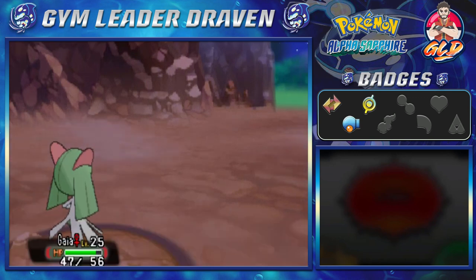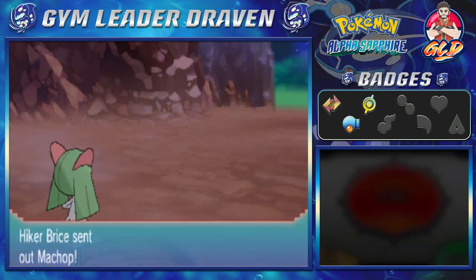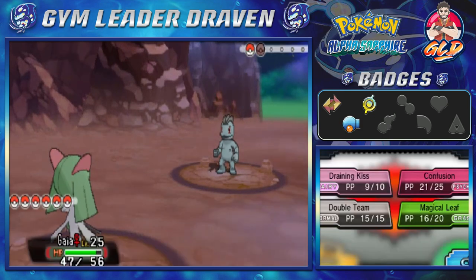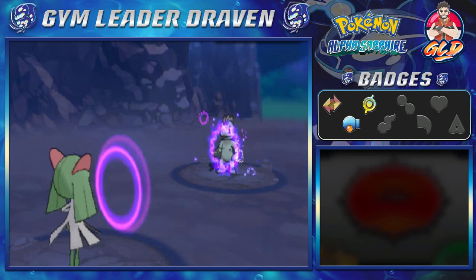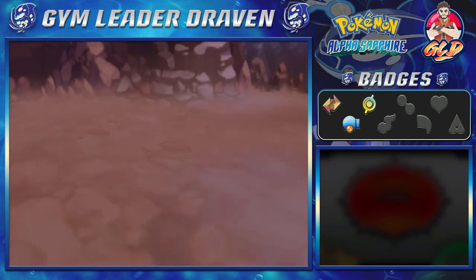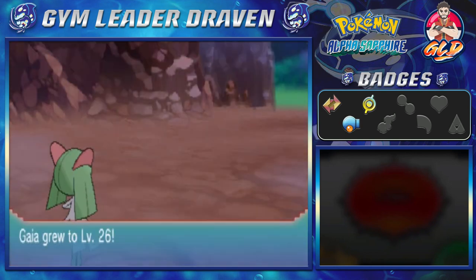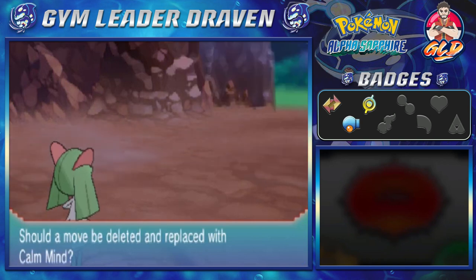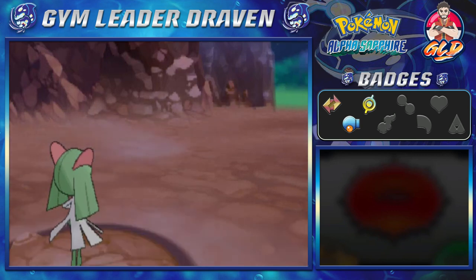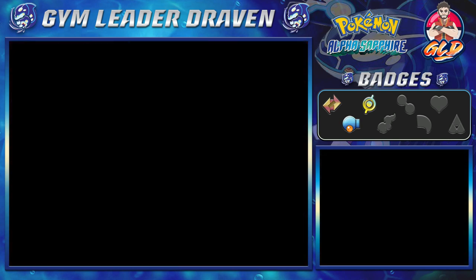Hiker Bryce coming out with a Machop. It looks like Gaia is going to take care of business. Let's go straight for Confusion Attack again — and there you go, Machop defeated. Gaia grows to level 26 and is learning Calm Mind. This is going to come in handy because she's a special attacker, especially with her evolution as a female — she's going to be a very good special attacker. Hiker Bryce is not so happy. He lost.